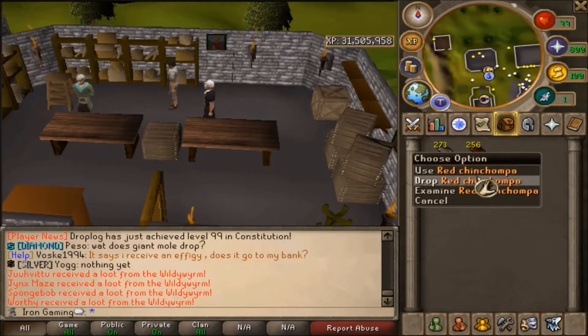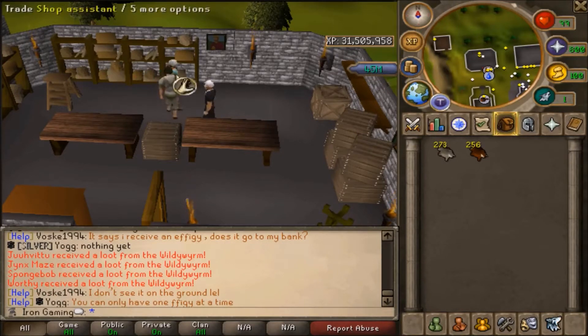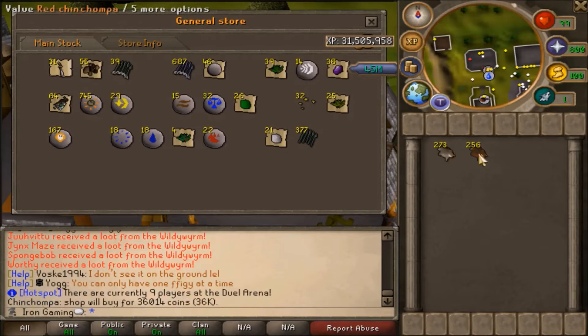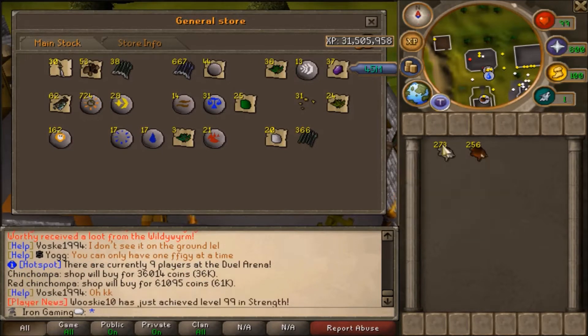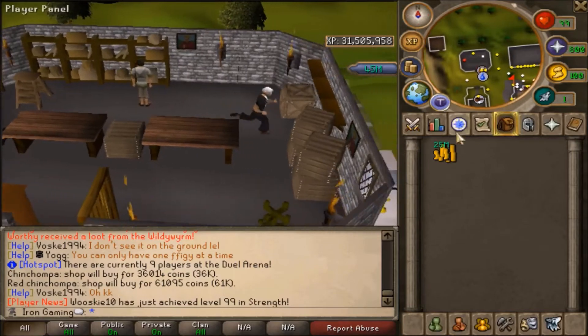Now I'm going to go and sell all of my Chinchompas. Hopefully I'll get like 5 mil so I can get back to 50 mil cash stack. They're 36k and 61 — yeah, we'll definitely get 5 mil. Let's sell these. Oh wow, 9 mil right off the bat — we'll get 20 mil, and 25 mil! That's awesome.